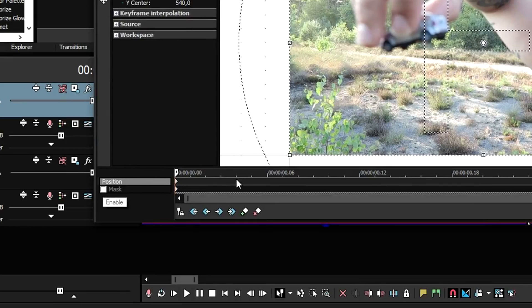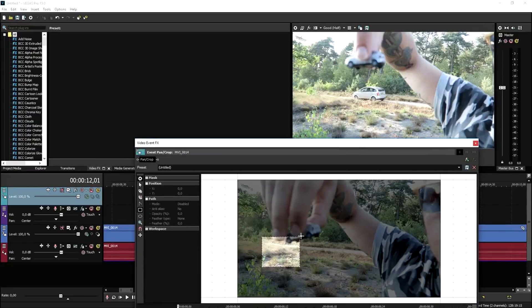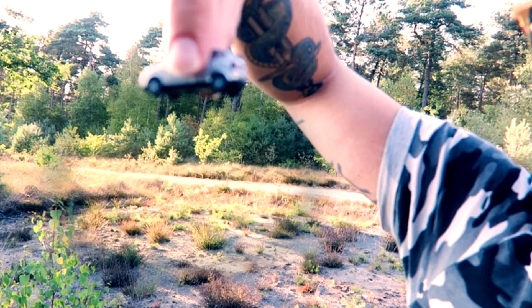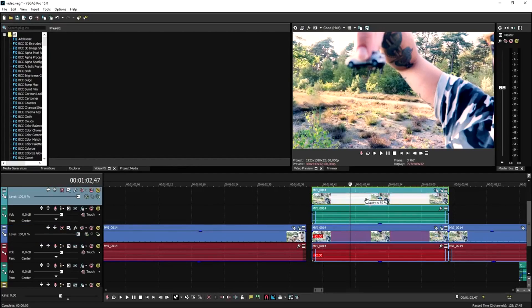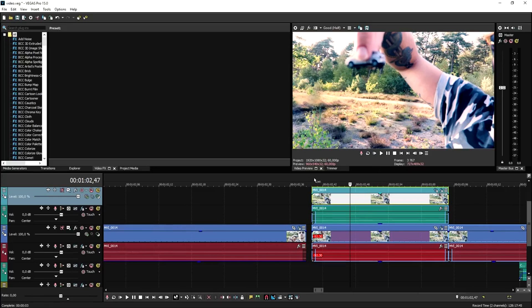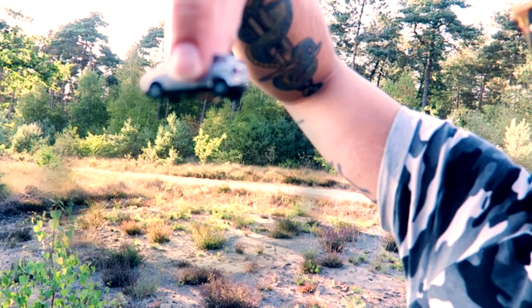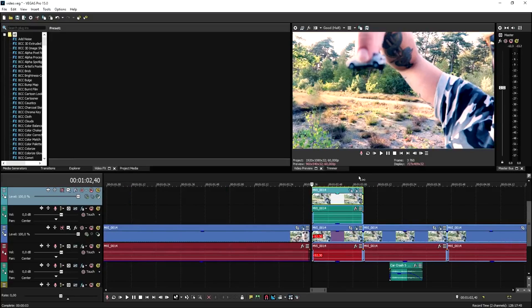Go ahead and click on the event pan/crop icon of that top part. Click on mask at the bottom, then pick the rectangle tool and mask it right here. I just added a little bit of color correction. If you mute this track, you want to mask out the parts below with the car so it looks like the car is not there — because if I lower this, the car is in fact there. We want to just remove the car like that, and then when we drop it, it looks like the car is now back in place.